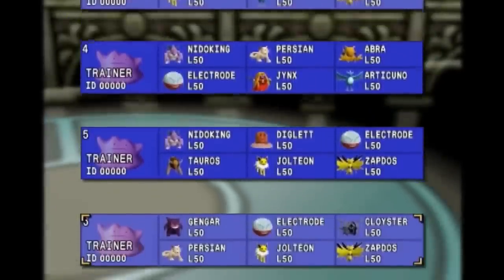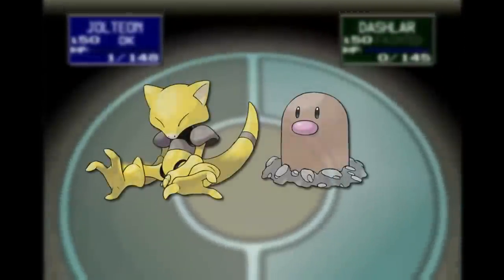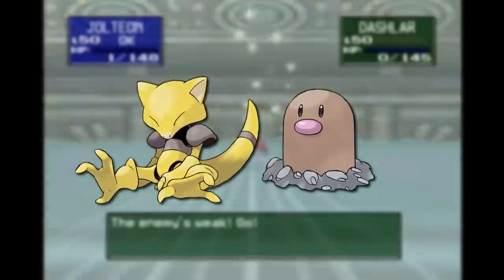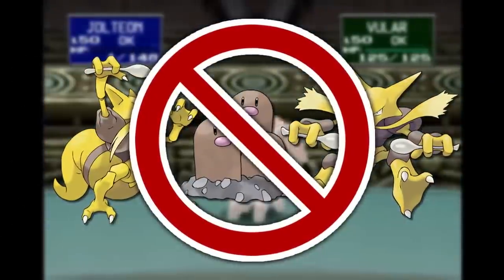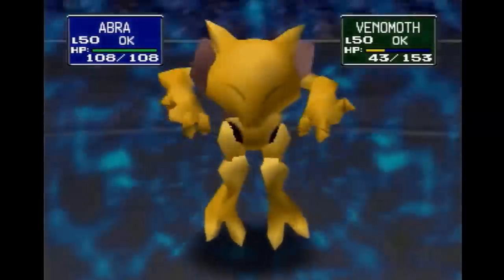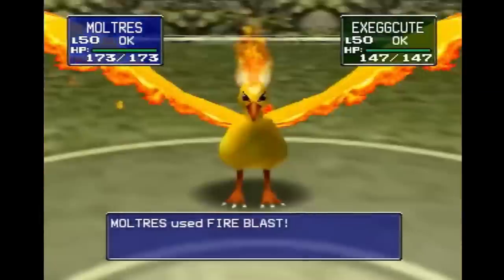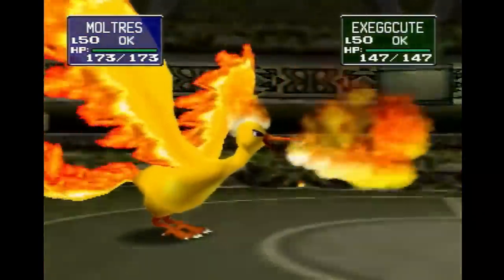But there are some very weird choices in this team list — that's the addition of Diglett and Abra, who have much better moves than Dugtrio, Kadabra, and Alakazam do. But that's okay, because Diglett and Abra work perfectly fine for the purposes of clearing the game.